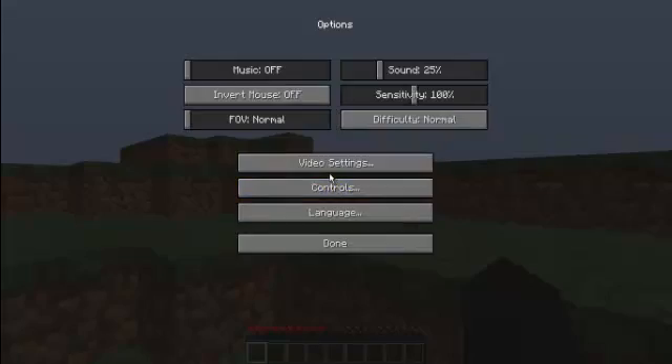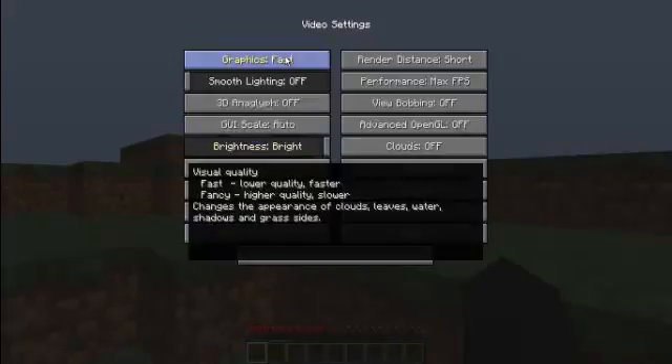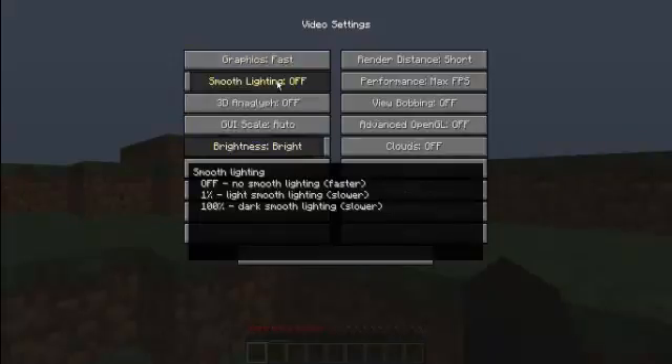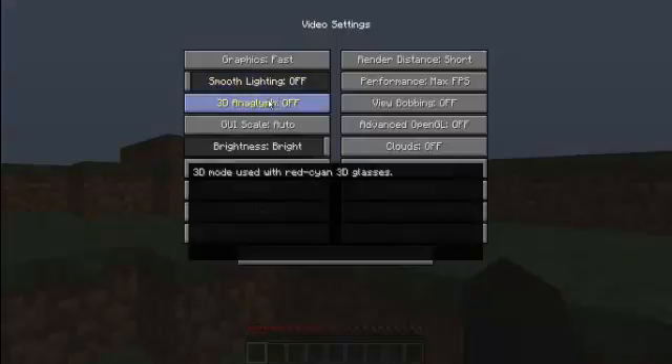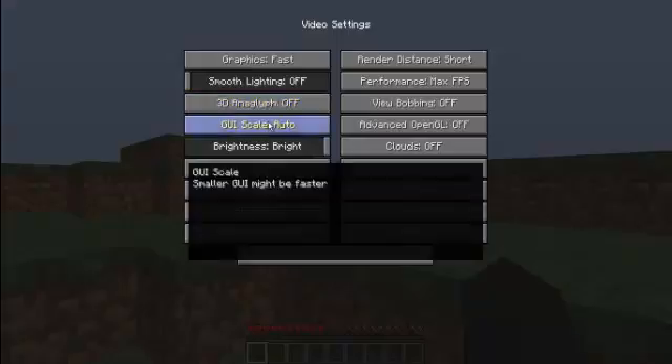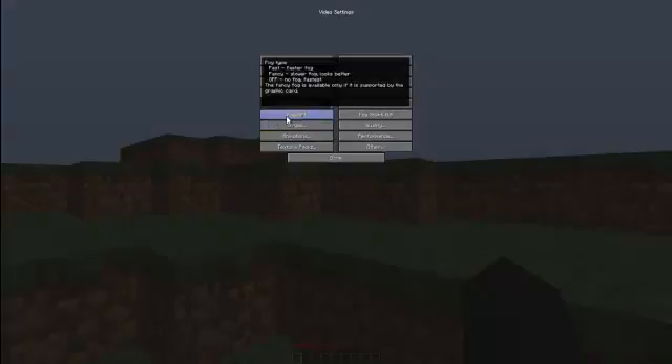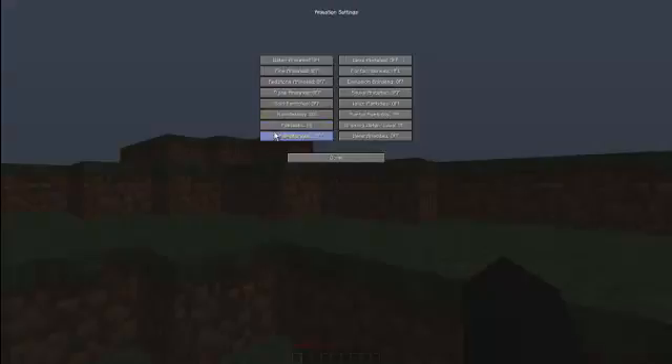I'm going to show you the settings for this mod. If you hold your mouse over an option, it'll tell you which setting is the fastest. If you turn this completely off, it's the fastest. Smaller GUI could be faster. Fog — turn it all the way off. Animations — turn every single one of these off.